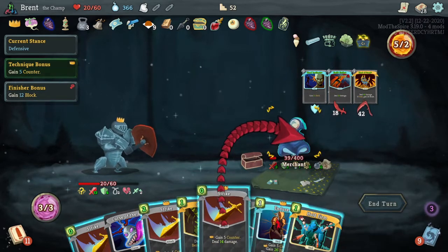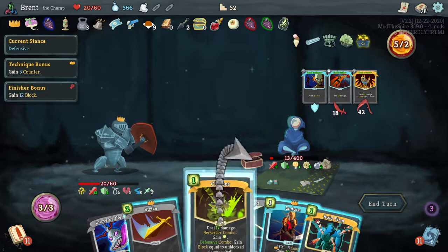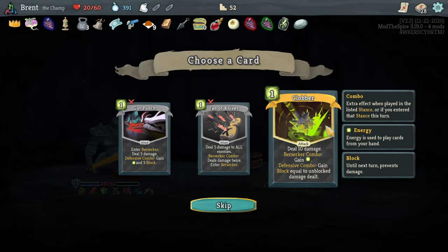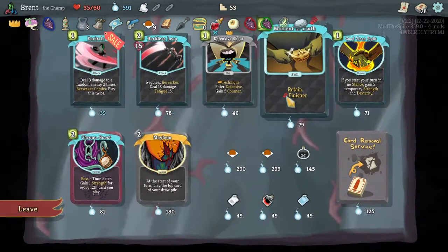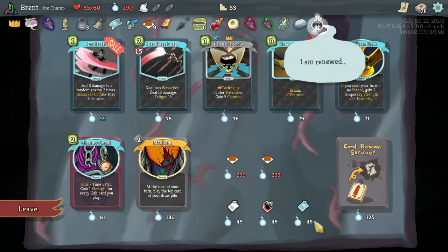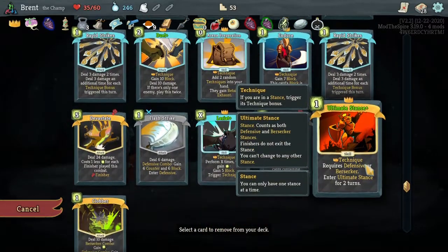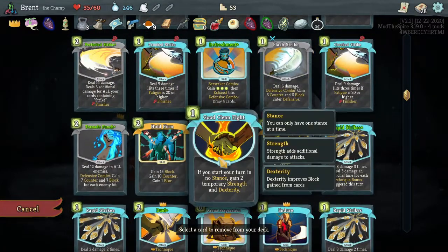Perfected Strike fixes me for this turn. I will go ahead and enter defensive just in preparation of course. And then we'll rising strike you and then strike you again - that's what I'll do for now. I'm out of my stance - didn't mean that but that's fine. Duel, flash strike, lariat, devastate. Focus Berserker enters berserk. Duel, devastate, clobber.